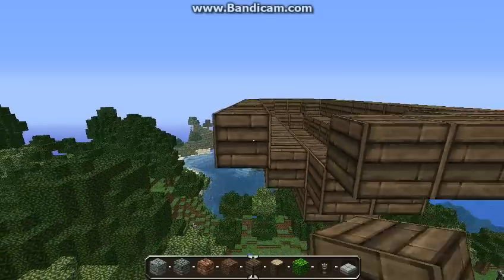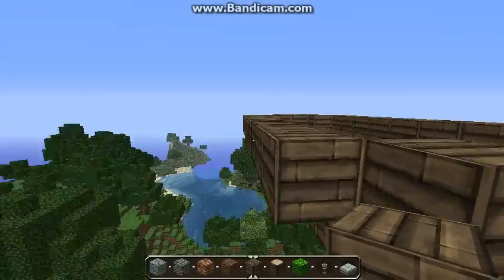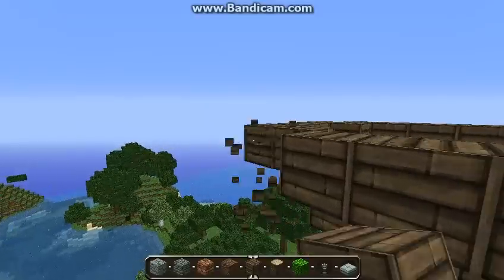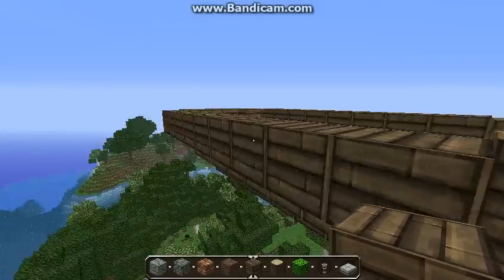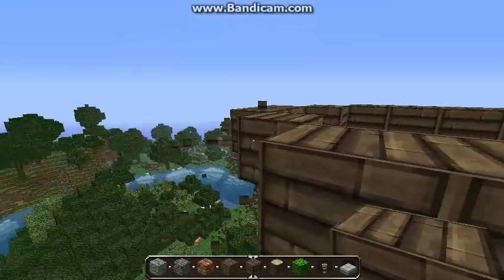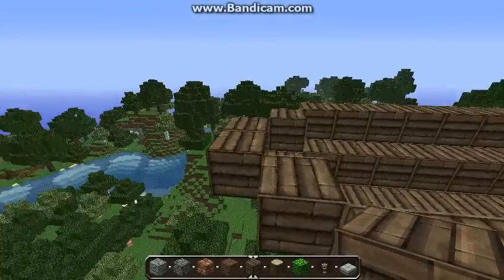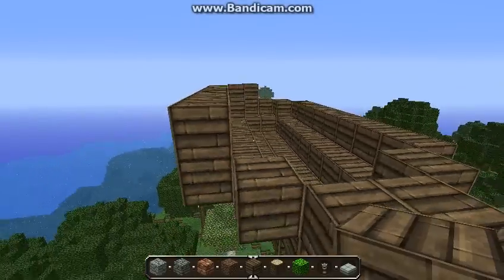And in case you think you don't want to knock out the corners because it'll look the same — it doesn't, it looks bad. So just come around and knock out all these corner parts. Then what we want to do is build up one level and repeat exactly the same pattern.